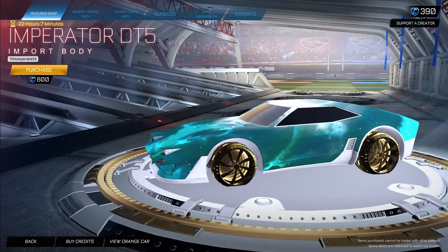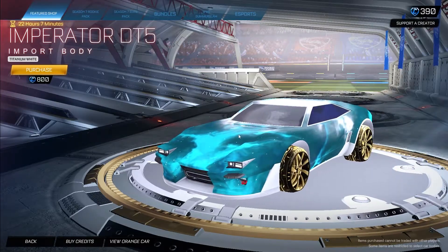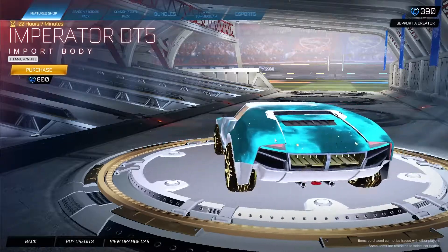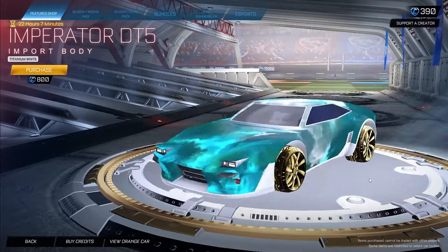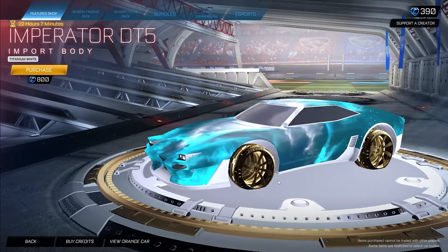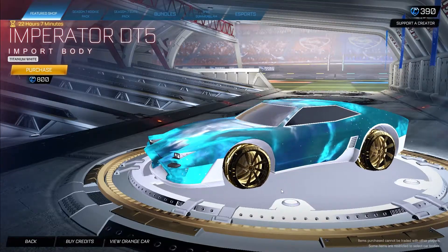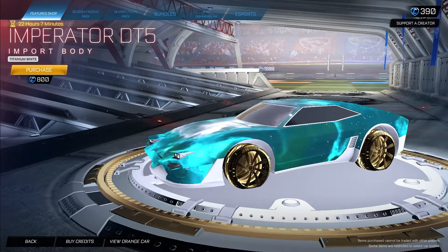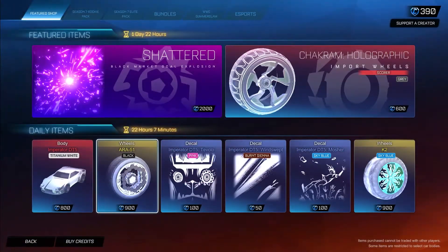For the daily items, there's one really good one: the Titanium White Imperiator DT5 for 800 credits. This is a very clean car — I believe it's a Dominus hitbox and it's actually really nice. I haven't done any car designs or Black Market decals on it, but I think it's a pretty cool car. You can pick it up for 800 credits.